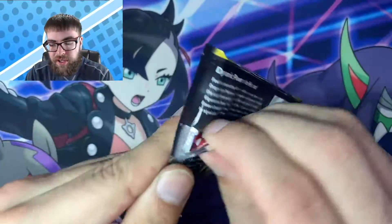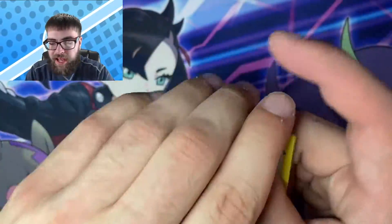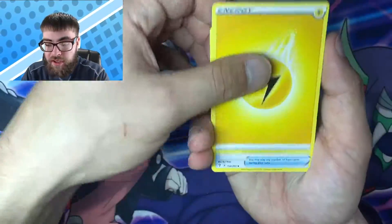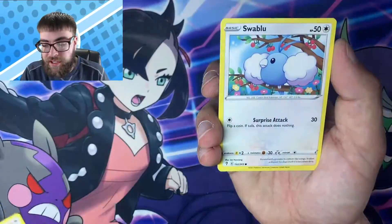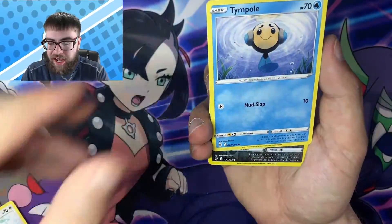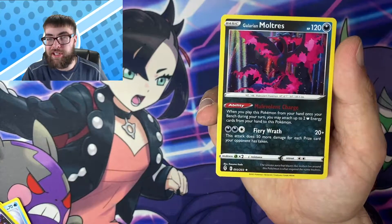Jumping into the next one. Let's see an alternate art in this video — that would be absolutely insane. We're missing a bunch of cards from both of these sets, so really any ultra rare that we get we probably are gonna need and I'm gonna be happy about. We got Ursa Ring, Swablu, C-Dot, Wubat, Eevee, Time Pole, a Reverse Nidoran, and a Holo Rare Galarian Moltres.